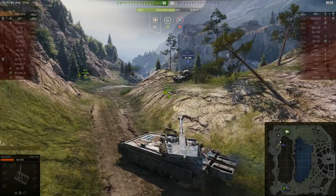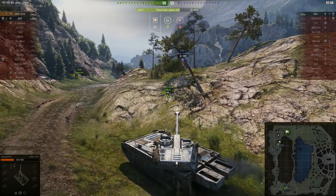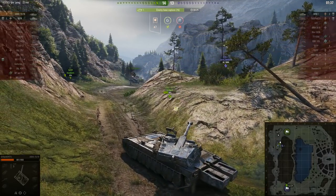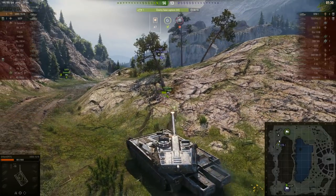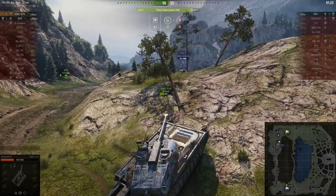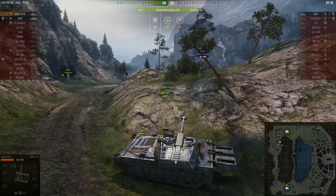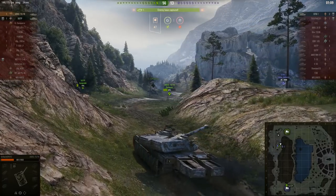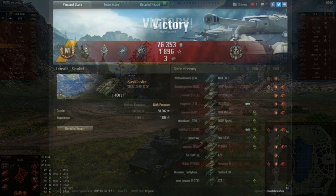The STB-1 must kill the UDES and then kill the 50TP, in that order, and must do it quickly because the 50TP isn't far off completing the cap with less than two minutes left. What it should be doing instead of trying to find an angle over the top of the ridge is backing off, breaking contact, and then taking its chances coming around either side of the rock to hopefully take the UDES by surprise, then hightailing it south to deal with the 50TP. This doesn't appear to have occurred to the STB-1, and in any case it's far too late.